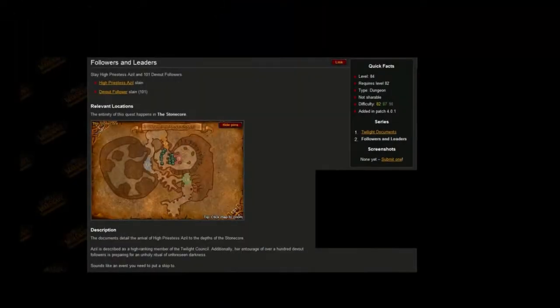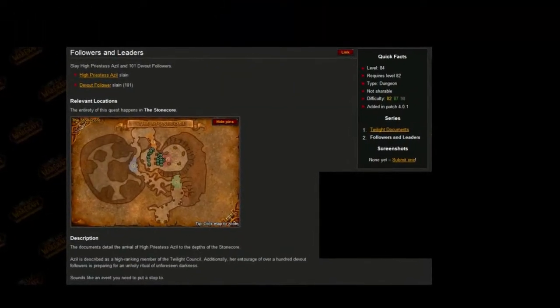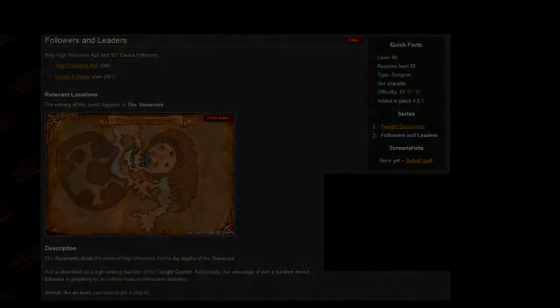This quest item will drop from Millhouse Maelstrom. I will discuss him momentarily. Return the documents to Yshera to get followers and leaders to profit from the following quest rewards.